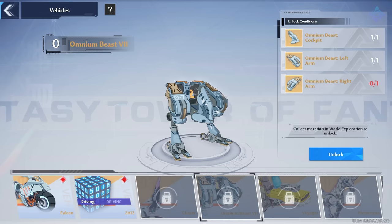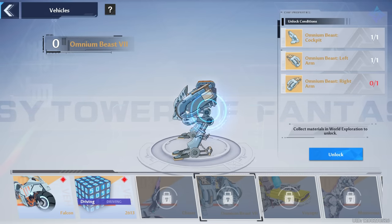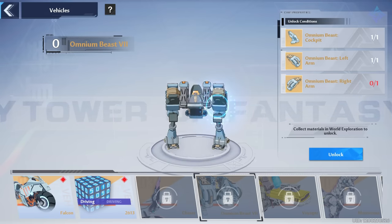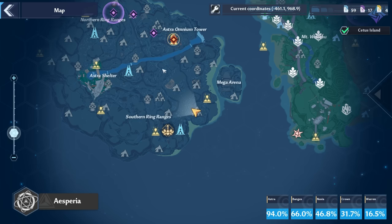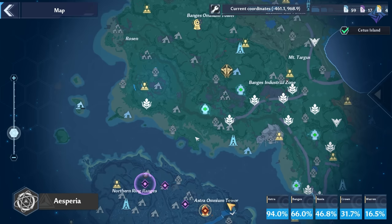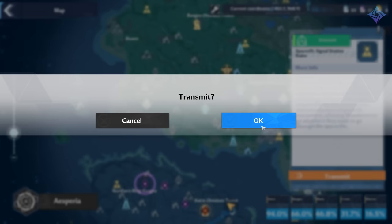Next up is the Omnium Beast 7. This is a mech rider and it's one of my favorite looking mounts. Getting the first two pieces is super easy and doesn't require much effort, but the last piece is again where the grind comes into play. The first piece — the cockpit — you can get by looting the golden supply pod on the Hyena oil rig off the Banjus coast. If you followed my Colossus Arms guide, you should already have it.